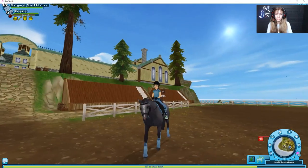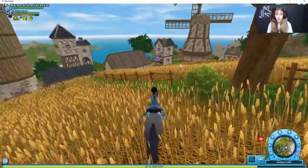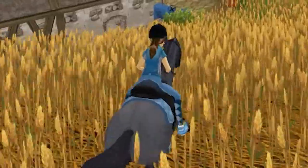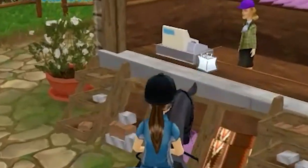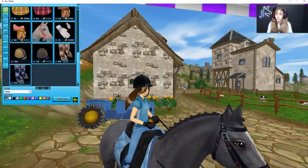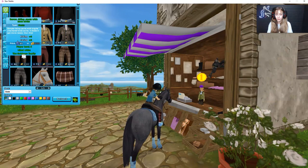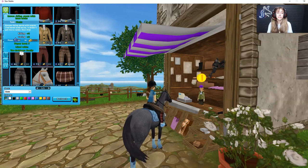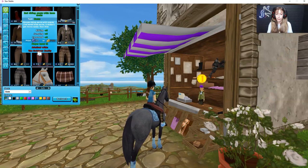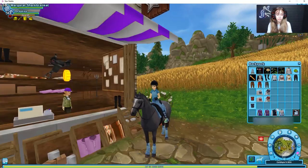Moving on to the next pair of sock pants. Here's the store right over there — let's see if it's a yay or a nay. These were the ones I wanted — wait, I'm not Admired? Are you telling me I'm not Admired? Look, they're like inverted — that's so cute! I'll have to get these just because — they have better stats and they're less expensive, so I'll just go with these.